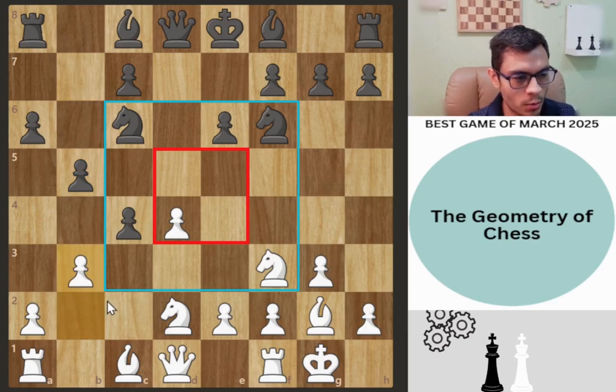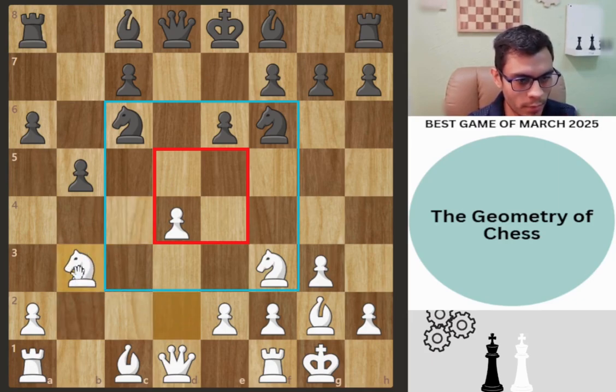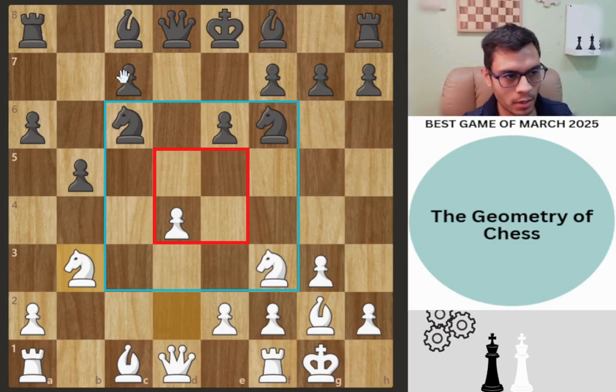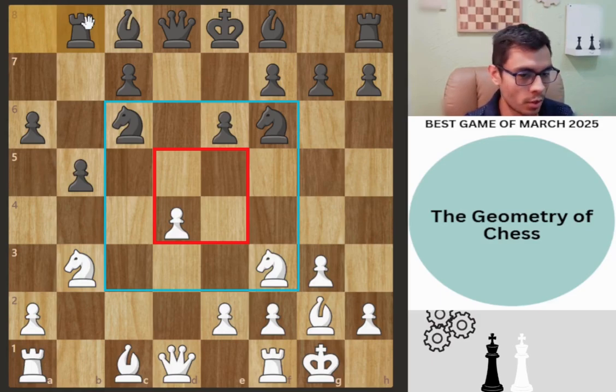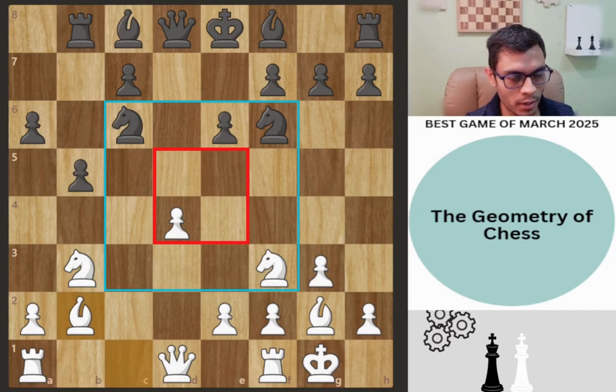There are some interesting things we can do with white. For example, we can play b3. Let's say that black takes — now we can take back this pawn. We're down a pawn but we have extra activity and a lot of initiative. The best move in the position is rook b8, and then we can play bishop b2.